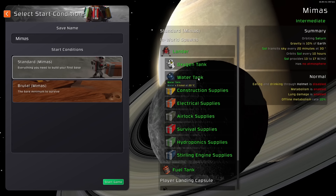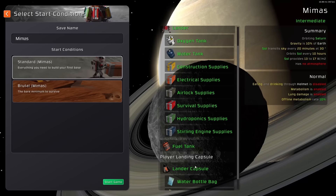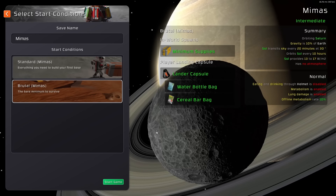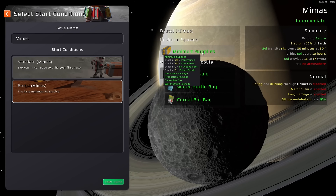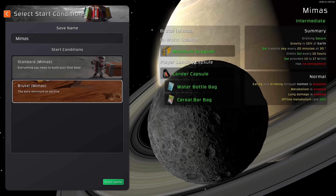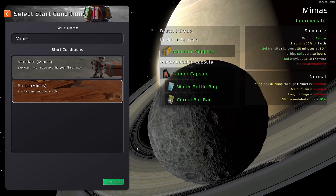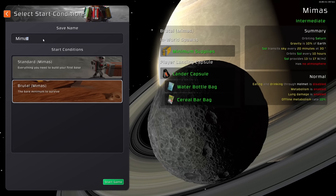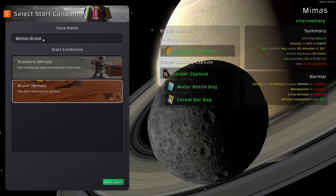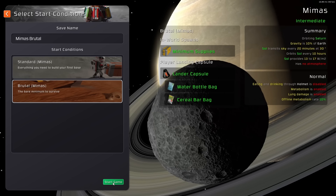We do have a choice of starters. You can start with normal, which gives you all the stuff you need to get started, or you can go with a brutal start, which gives you bare minimum. Because I hate myself and I want to torture myself, let's go with that one. So, Mimas — this is going to hurt, but let's give it a shot.